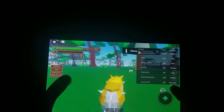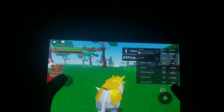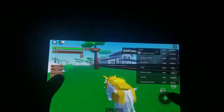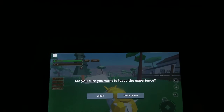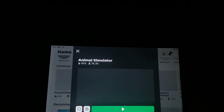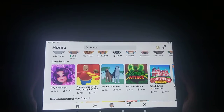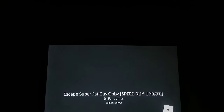Oh yeah, penguin — sweet. And 500,000 experience. So that's playable. Now next we'll do an obby real fast. This is playable, but remember too, this is the pro version of this tablet — at least that's what they call it, Tablet Pro. So I imagine the non-pro version is not as good for this. So we're going to do the Escape Super Fat Guy Obby.